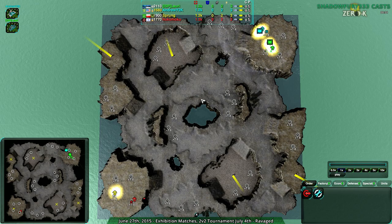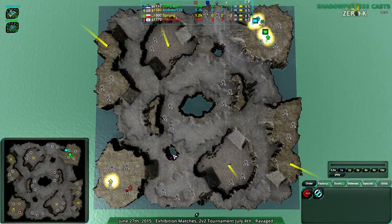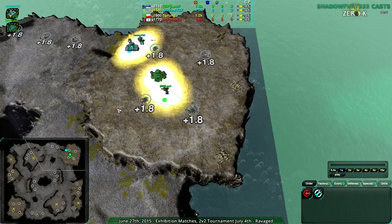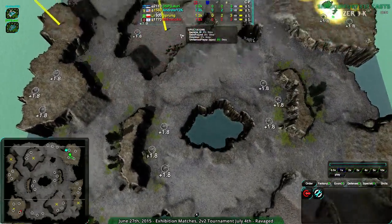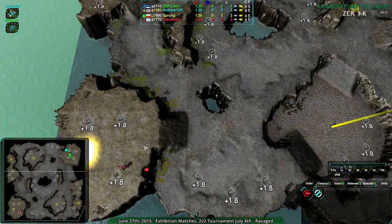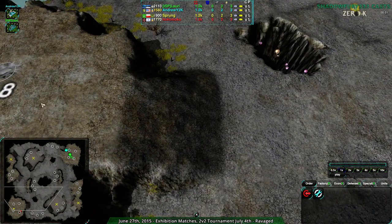The first 2v2 0k match is going to be Lory and AndrewY2K vs Frung and Hokomoko on Ravaged. This map is one of my favorite maps. For those familiar with Starcraft 2, it should look very familiar. It's one of those unusual maps with actual choke points — choke point ramps, choke points between ramps, choke points down to the lower sections, and choke points in the center of the map. Units can get through it very easily.